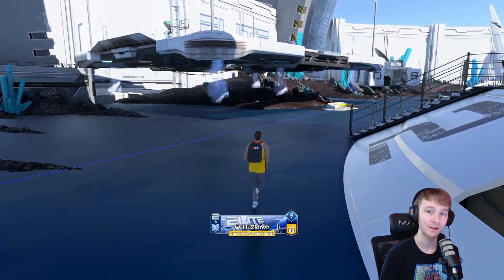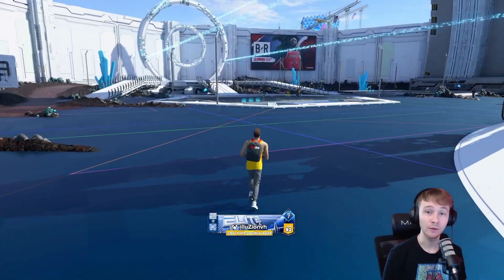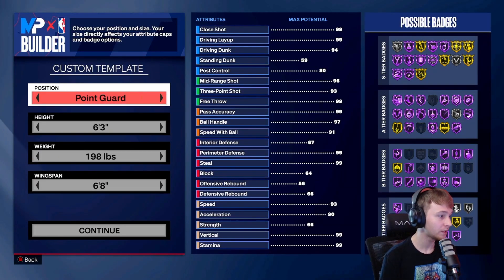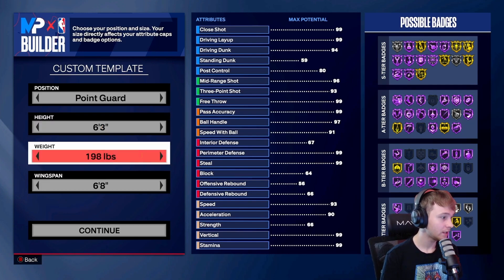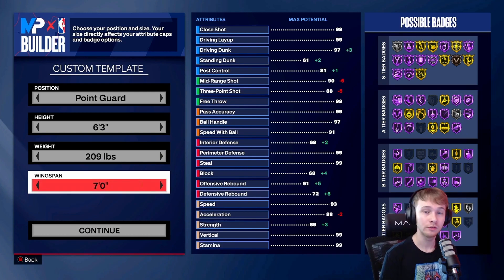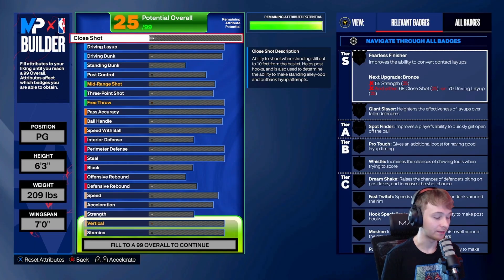We're going to have weekly videos and everything's going to go back to normal. I'm really excited to start grinding more, so let's get right into the build video. We did end up going with a point guard build. For the height we left it at 6'3", the weight we put all the way up to 209, and the wingspan we maxed out at 7 foot. You do get really good perimeter defense on this build, and I want a really high wingspan just to help out with passing lanes and overall defense in general.